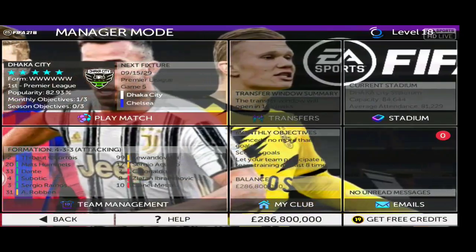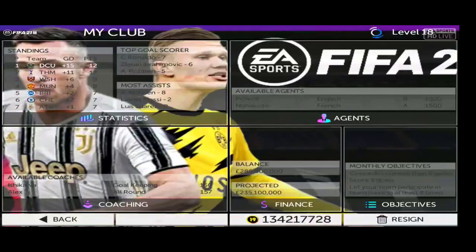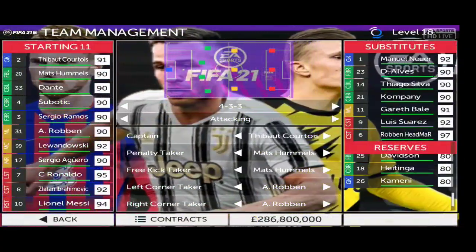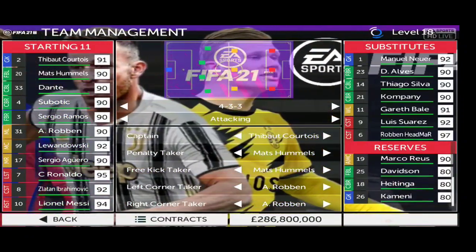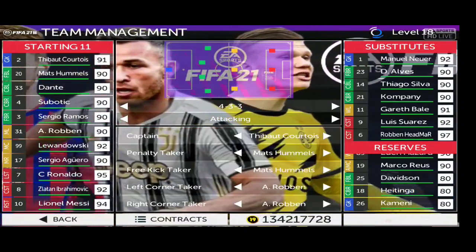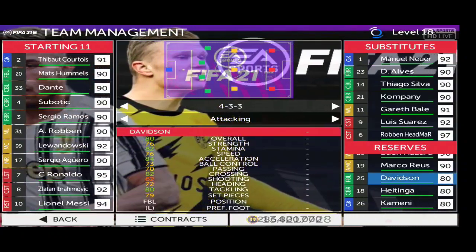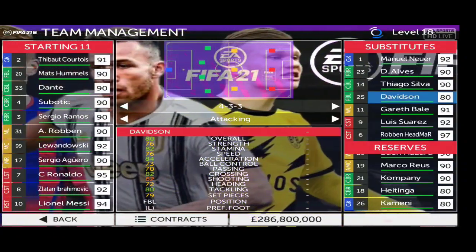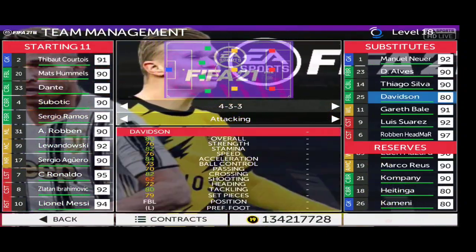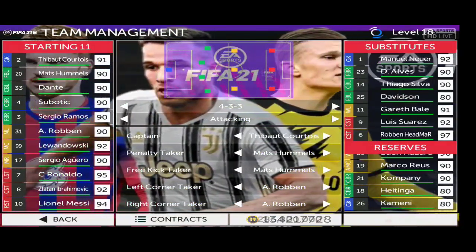Okay, first the transfer window is turned off so I can't buy a player, so I'm gonna choose a player from my squad. For example I'll choose Davidson. Now you can see Davidson is at level 80 — his overall rating is 80. We're gonna upgrade him to 81, 82, and eventually 90.